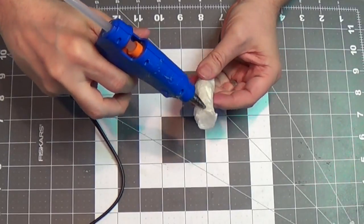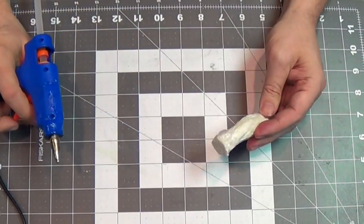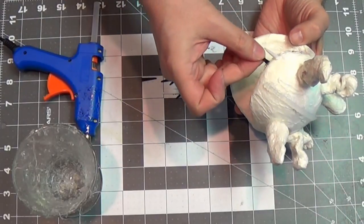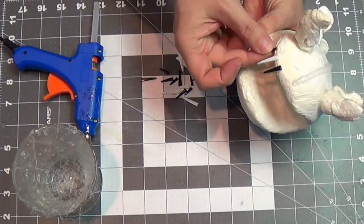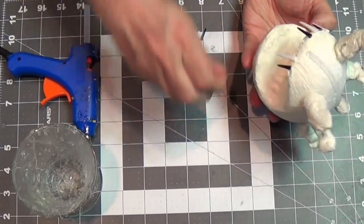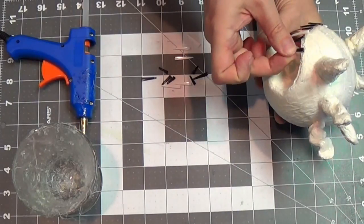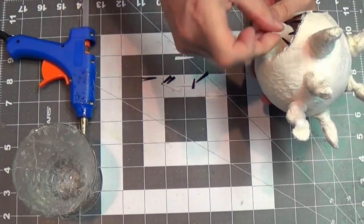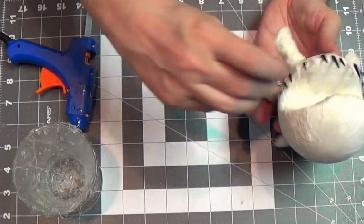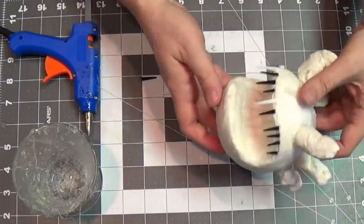The nozzle of the glue gun can actually shape the hot glue even after it's dry. Now I start adding teeth — these are just plastic fork tines that I broke off at different lengths. I start adding them to the hot-glue gum I created. They might sag a little bit — you can push them back up. Looking good!